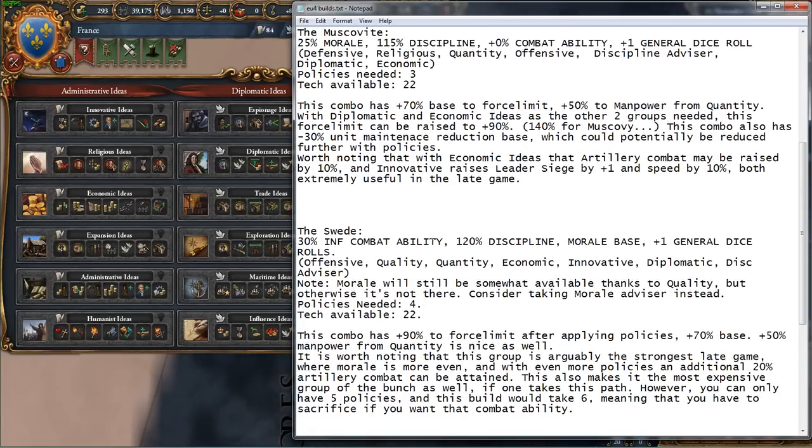Let's move on to the second build. I'm calling this one the Muscovite, because it's built around just massing troops. Total from the Muscovite, you get 25% morale, 115% base discipline, which is pretty nice. There's no infantry combat ability or combat ability of any kind.